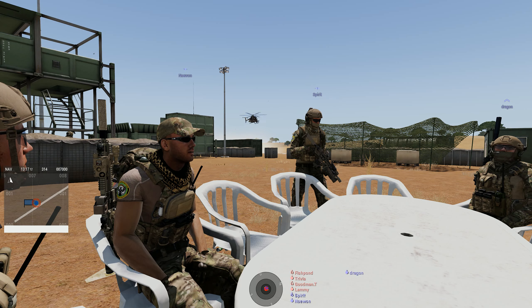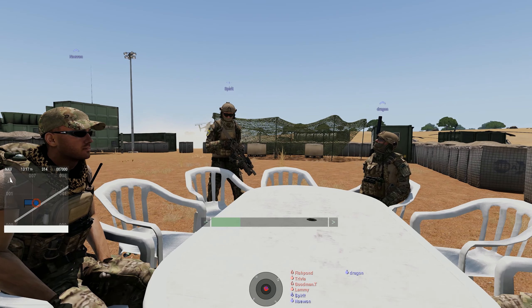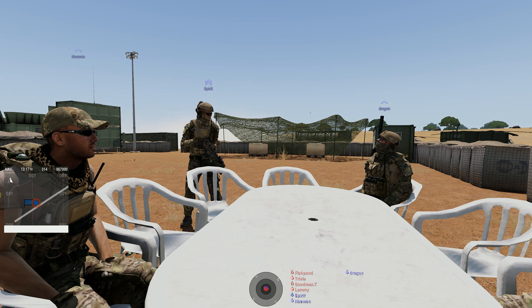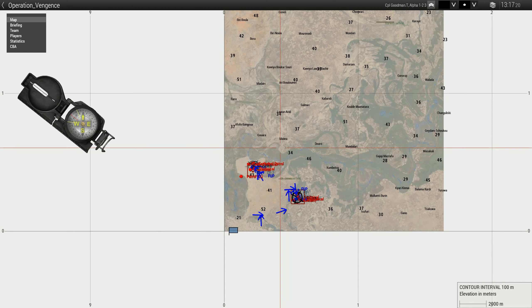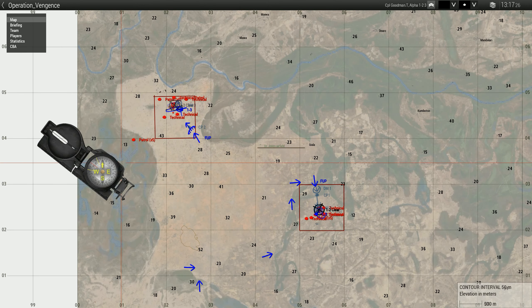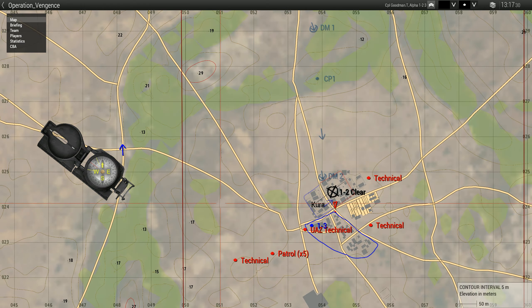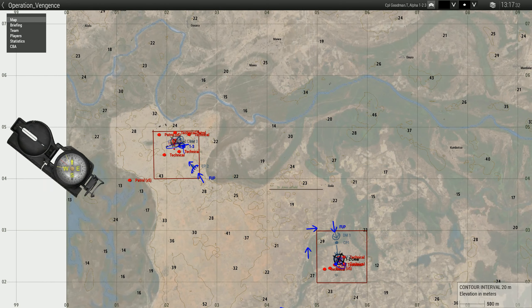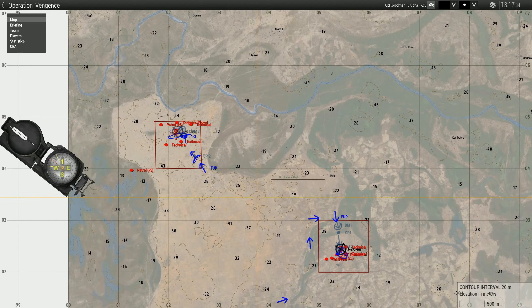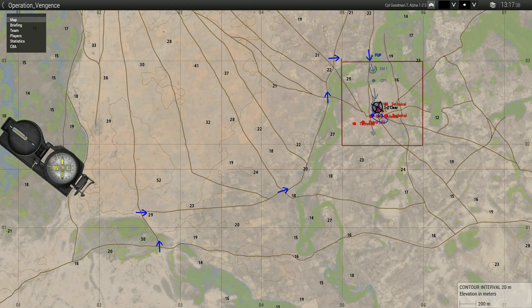Open up your maps. Basically what we're going to do is turn your effects down. We're here to clear the town of Skokura and whatever that other one is. We'll be driving along the road in our Bushmasters towards the point marked FUP.